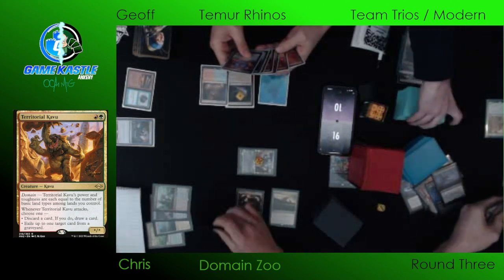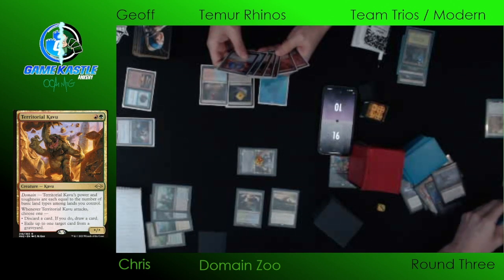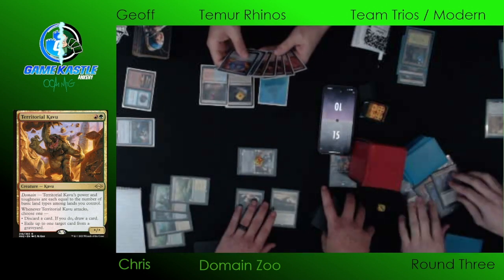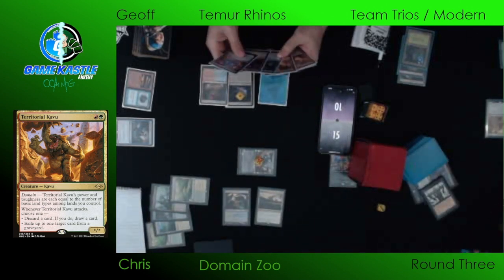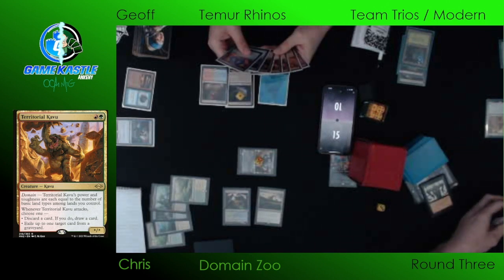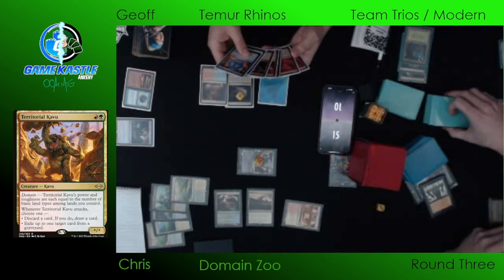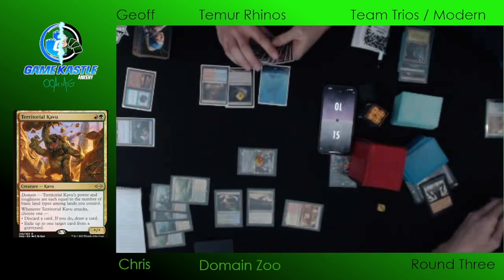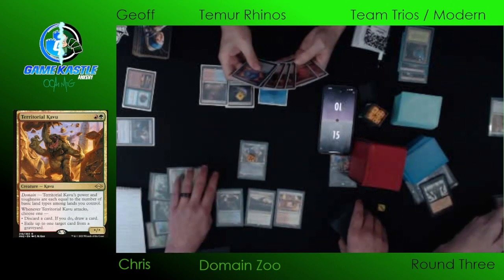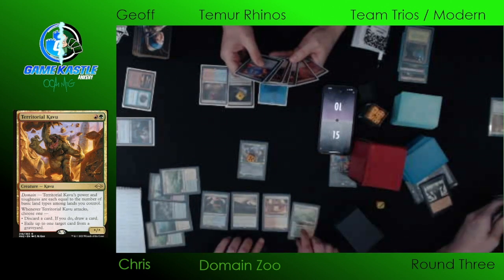His opponent likely has a removal spell to finish off one of the Rhinos or prevent him from blocking properly. Domain having access to some removal that is situationally odd — Tribal Flames is a sorcery that deals X damage to target creature or player where X is the number of basic land types you control. Two-mana Lava Axe. Or the Leyline Binding, which is another Domain card with flash — basically a one-mana spell that exiles a permanent.